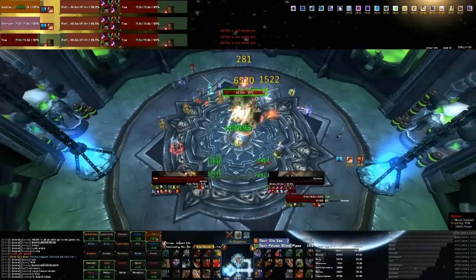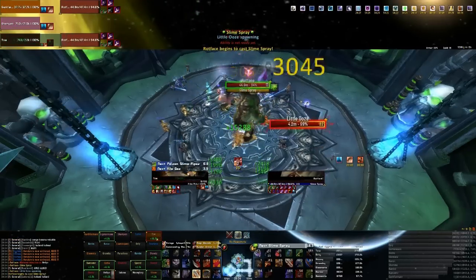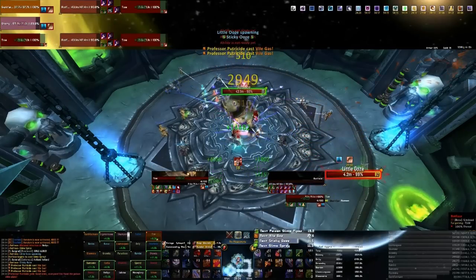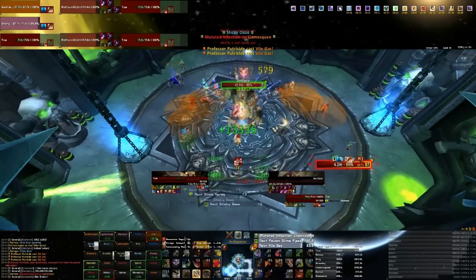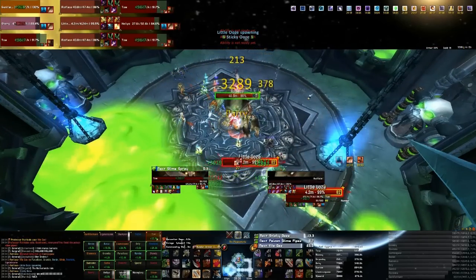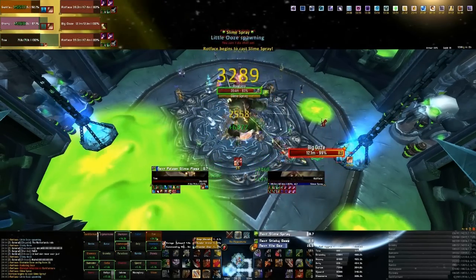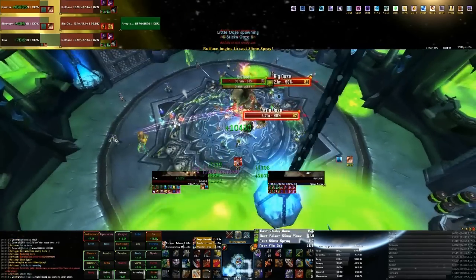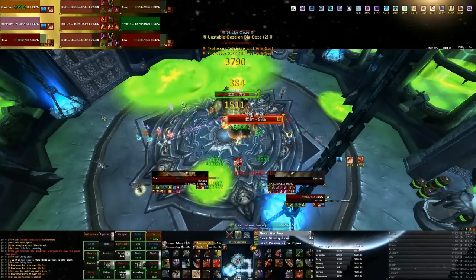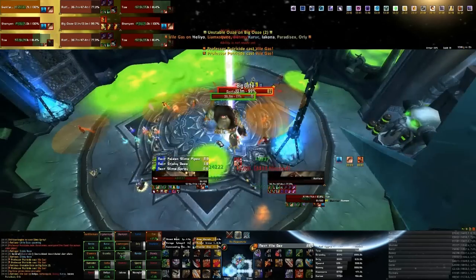And here we are on a Rotface kill. I believe we one-shot him. You can see I'm tanking him in the middle. We've got our paladin tank kiting the adds. You can see the little ooze there — it wants to be dispelled near the paladin so that the person will get the debuff, and when it's dispelled you'll get the little ooze. The off-tank wants to pick up the little ooze, and when there are two little oozes the second dispel will make a bigger ooze. The oozes do damage so they want to be kited. You can see the green on the floor which you obviously want to be out of. You can see the taps at the top — when they're leaking they indicate where the big puddle is going to be. You can see all the people being sick with AVR showing the radius that you want to be out of.